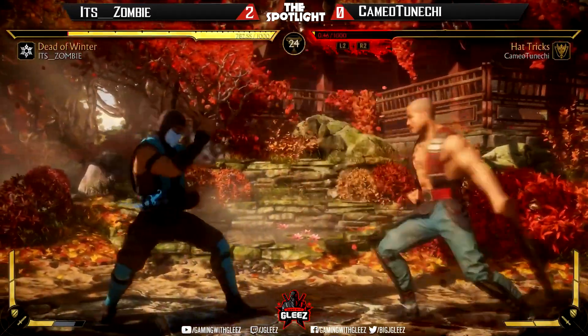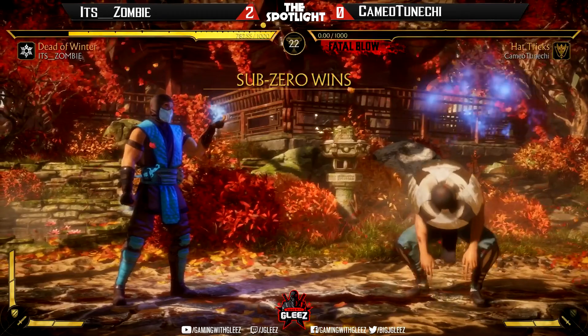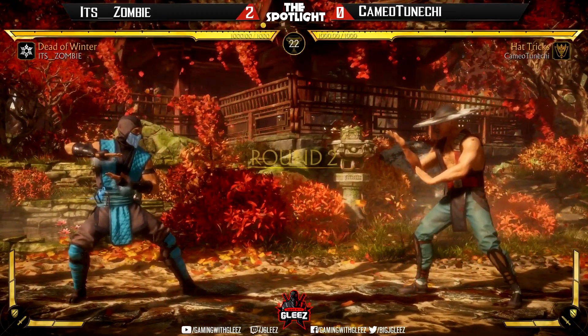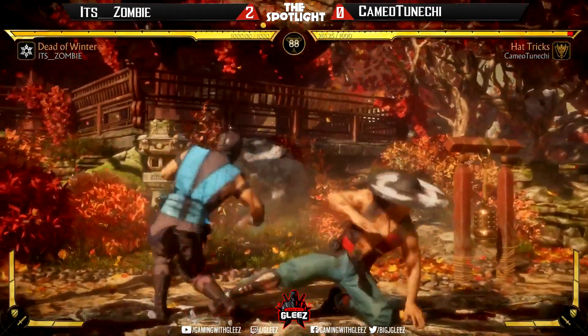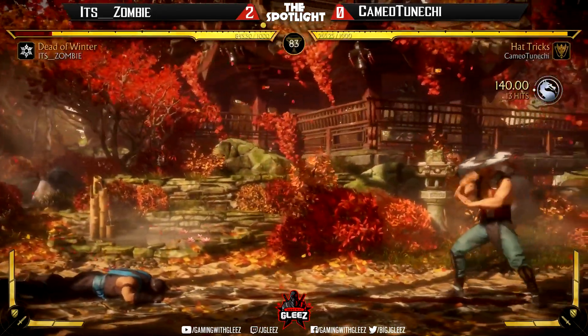If you see that Z-hat come out again, I think ice ball is gonna come his way. He's waiting on it — the patient play by Zombie is really good. That's one of the issues I noticed when playing Kung Lao: when you go from a crouching state into forward one — which is one of his better forward-advancing mids — oftentimes you get the spin instead. It's kind of annoying, pretty sure that was an input error.